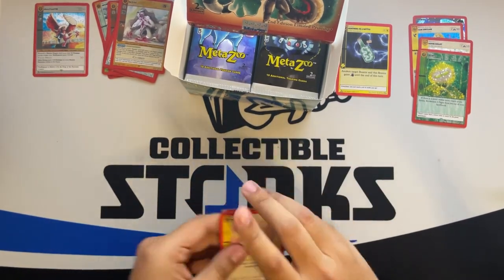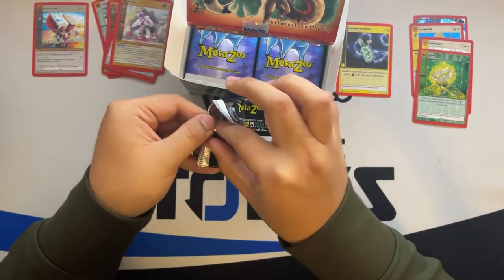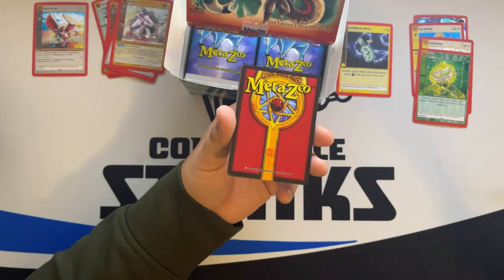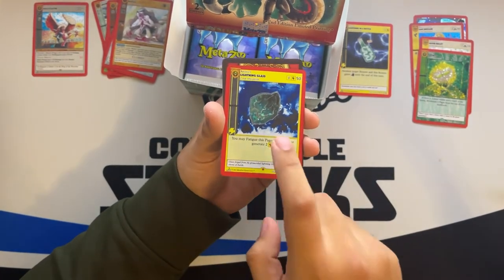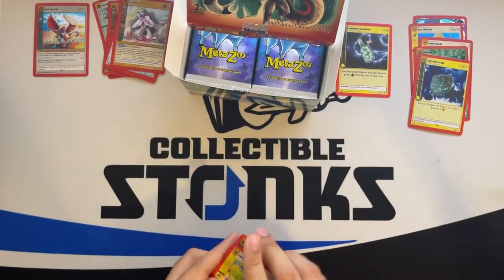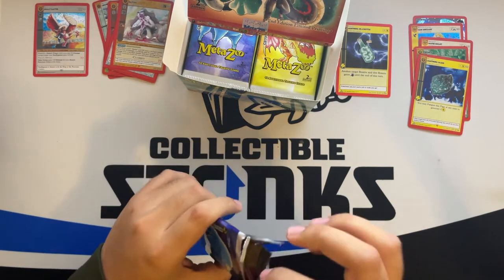That's kind of where I started getting the idea to open products originally coming out, because it seems like MetaZoo does not have guaranteed hits. It also does not have too many fancy cards like Pokémon that cause a booster box to be worth 300 to 400 bucks or half of what you paid. We got a nice Lightning Glass — that's another meta card. In reverse hollow they usually sell for about four bucks. The arbitrage really does help.